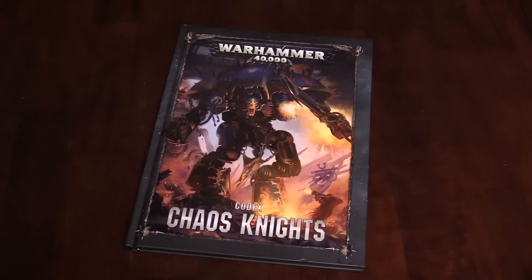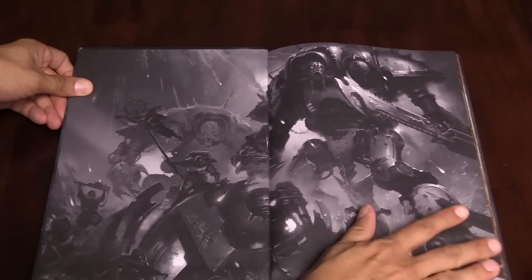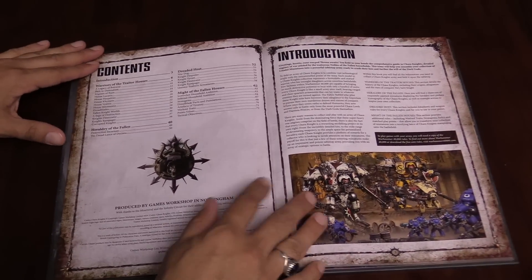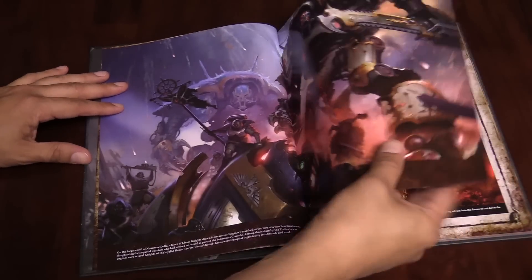The real reason you guys are here is to take a look at this sweet, sweet heretical tome. As you can see, this is a rather thin codex. It's a counterpart to the regular Imperial Knights Codex, and it is 72 pages long, and that's counting the tactical objectives. There is not a ton of extra stuff here.